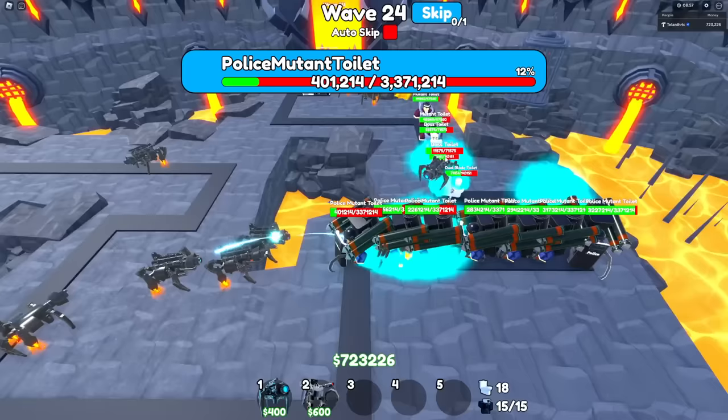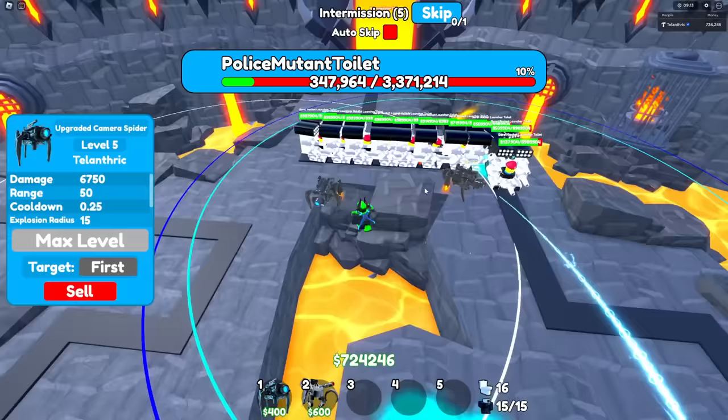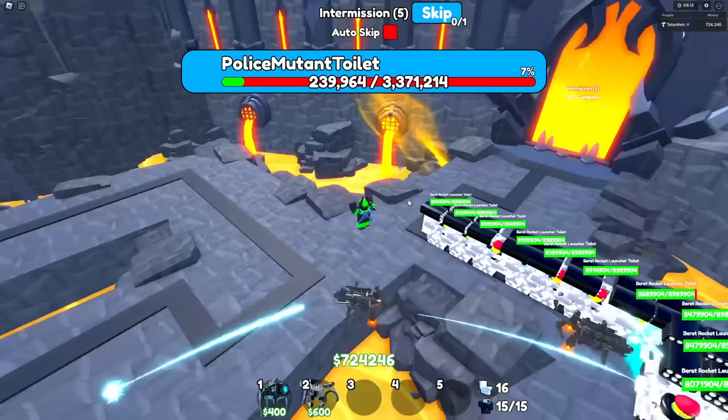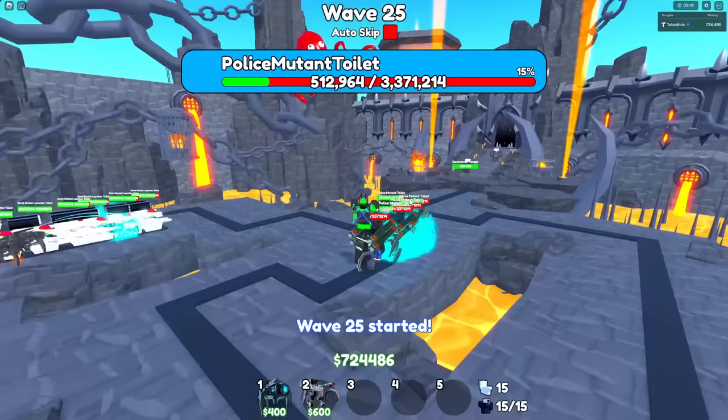I think the camera spiders are winning, so I'm going to spawn 10 beret rocket launcher toilets and make them all bosses so when one dies the next health bar pops up. They're not doing too great right now — they are getting stopped for a few seconds. These are some pretty good units. Aside from a few bugs — mostly the police mutant toilet being a little weird and the jetpack always being on for the camera spiders — we're going to get those fixed.